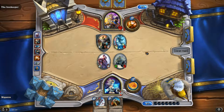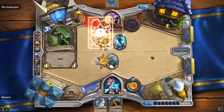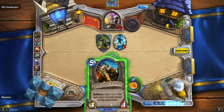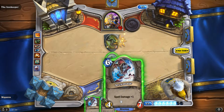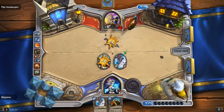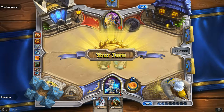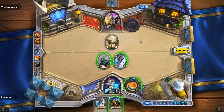Plus two health and another card — very nice. I can do that. There's a 9-5 minion — wow. I'll get a little 1-1... oh hello. Yes, that's what I want: Polymorph. Your 9-5 becomes a 1-1.